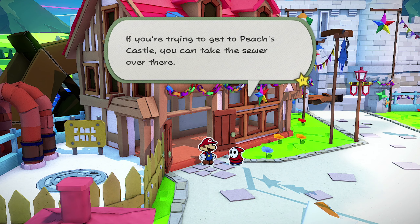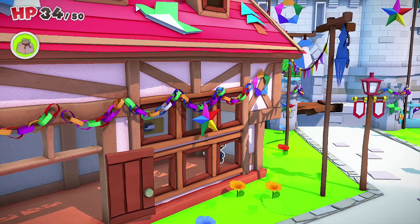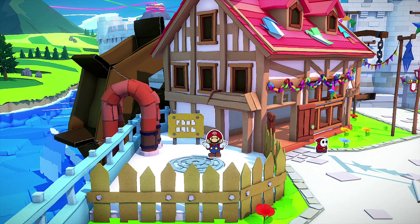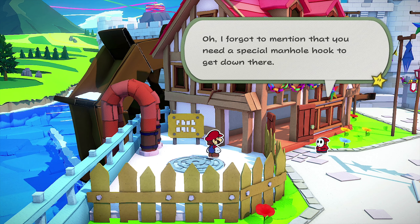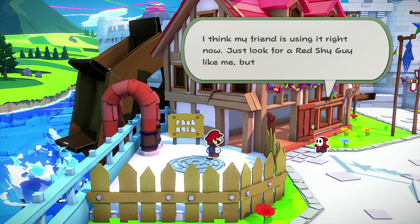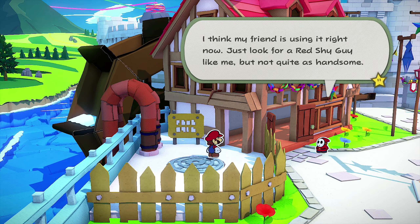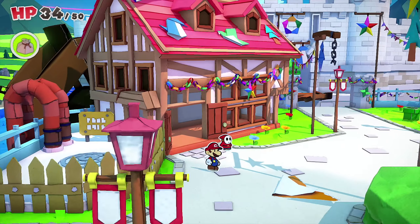'If you're trying to get into Peach's Castle, you can take the sewer over there.' Thank you — that was a fair trade! But we can't open it. 'Oh, I forgot to mention — you need a special manhole hook to get down there.' That would have been nice to mention earlier! 'My friend is using it right now — just look for a red Shy Guy like me, but not quite as handsome.'